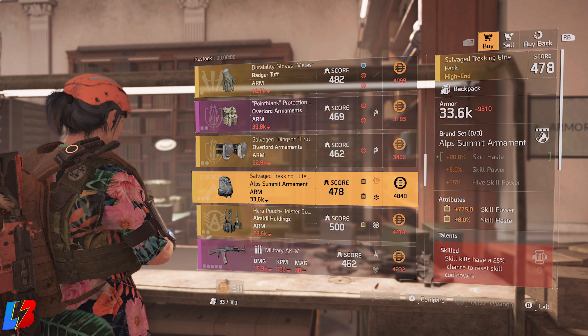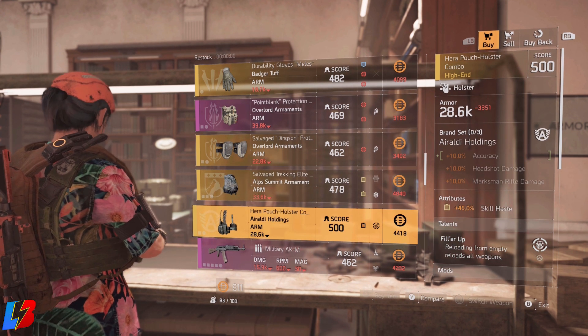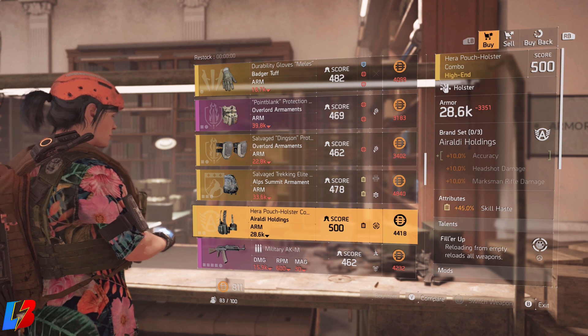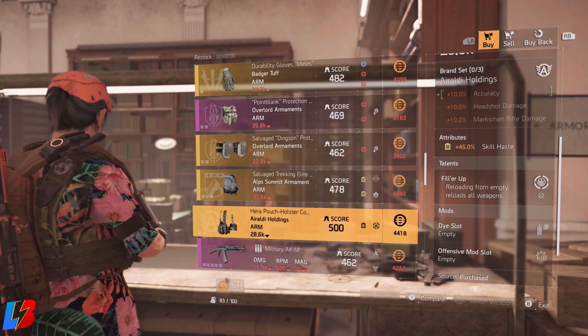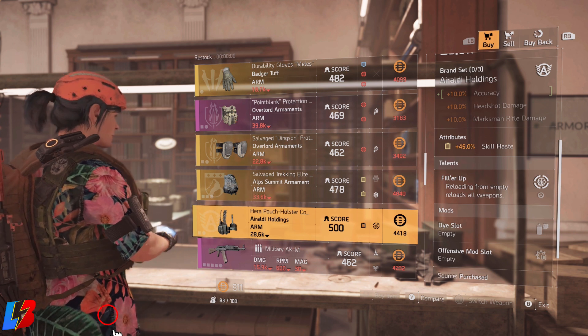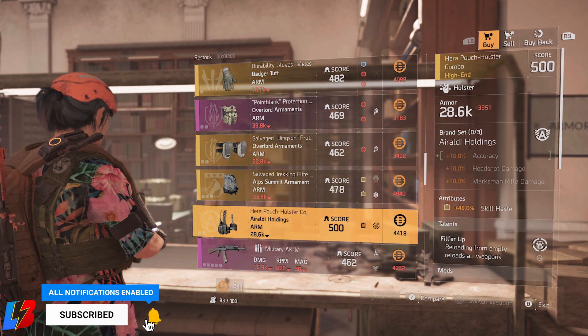The next item is also within clan 27 to 30. This one is a 45% skill haste, and it's a Neraldi holster that also comes with Filler Up, which I think is actually a pretty good holster. I would have wished that maybe it had an additional talent beyond just Filler Up — that would have made it almost a god roll — but unfortunately we're missing that talent. Still a really good one with Filler Up and that 45% skill haste, making it a really good one for a skill build.